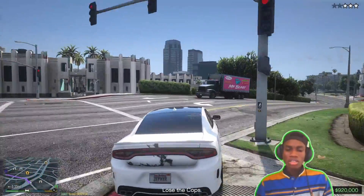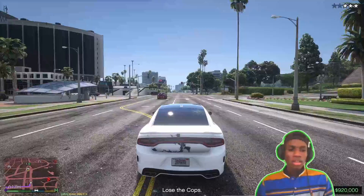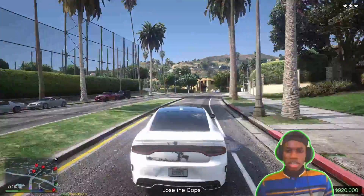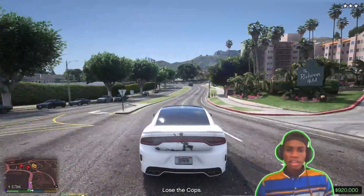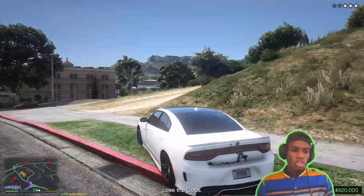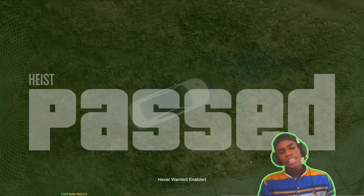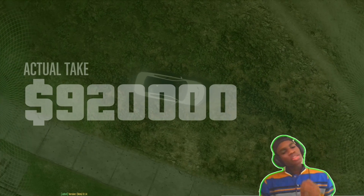Let's go round and lose the cops and I'll stand somewhere safe to show you the rest. My add-on peds selector isn't always stable so I may not be able to show all the characters, but you can check them out once you know how to put the peds in the game. We've passed the mission as Brian the dog from Family Guy. This mod is very cool.